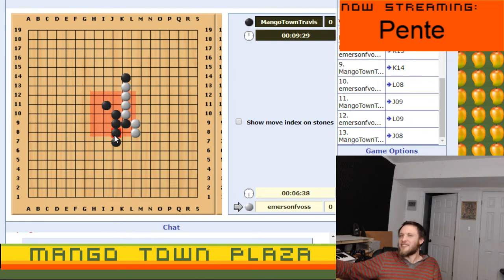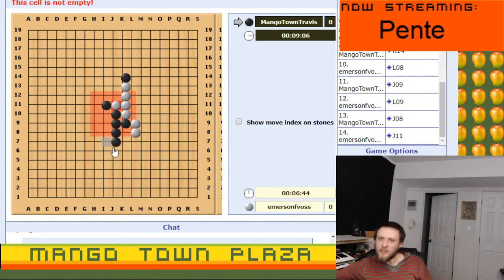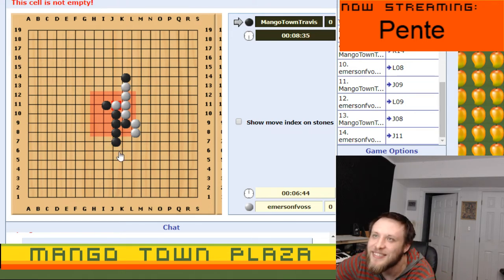I think I lost. Oh — you could have captured two of the stones in the middle. Can I take that back? I can't, damn it. I could have gotten out of that one and still gotten it. No, because if you put the black one back — I had to block your four. If you'd captured those two, I'd have had to re-block that five in a row. That's so good, isn't it? It's such a deep game.